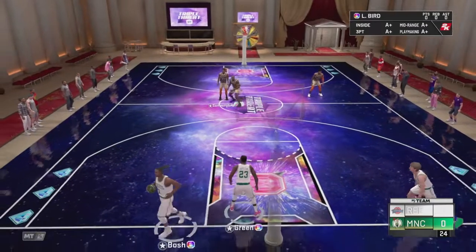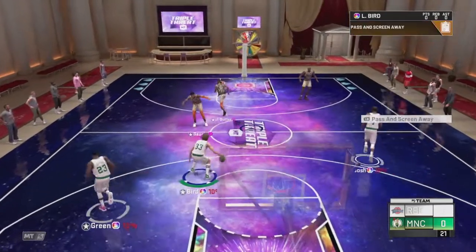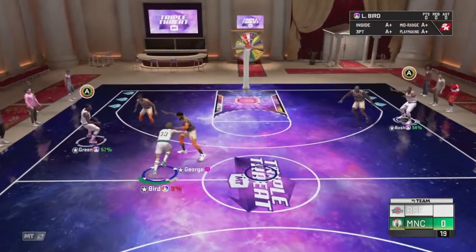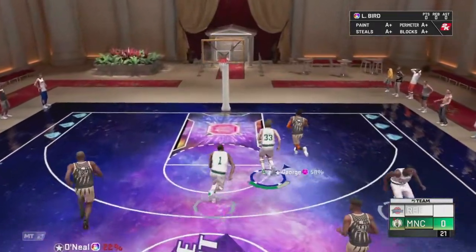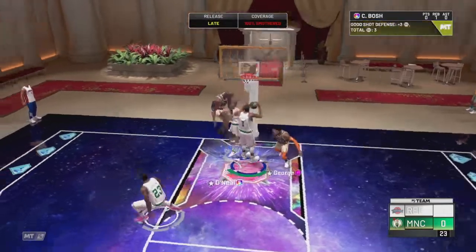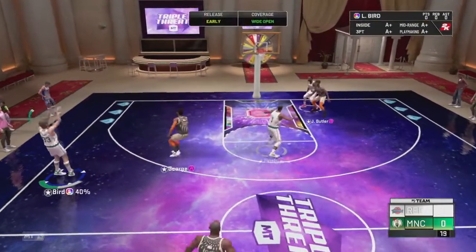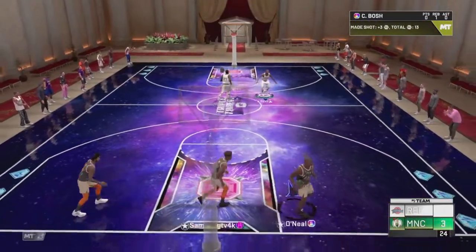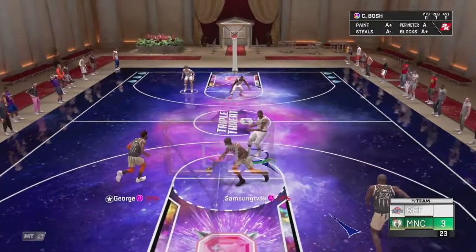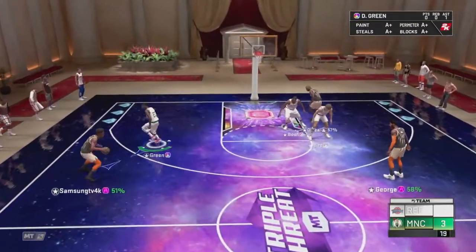We are playing against Pink Diamond Paul George and Jimmy Butler, as well as Galaxy Opal Showtime Shaquille O'Neal. Larry Bird gets bump-stolen right there — you hate to see it — but he gets a good contest on the other end. Up to Draymond Green, we try to find Larry Bird trailing from way deep. Terrible release, but it doesn't matter — he's unbelievable, he makes up for what I lack in skill.